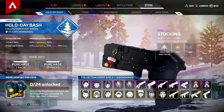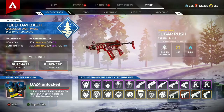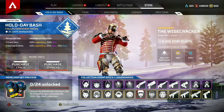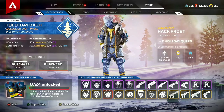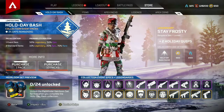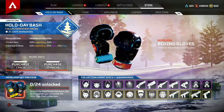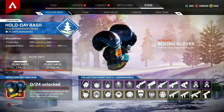In the Holiday Store we do see some exciting things like the Pathfinder Boxing Gloves Heirloom. Now we knew this was coming, but it's really nice to see it actually in the game. Just like other Collection Day events, we will need to unlock all 24 items — 12 of which are going to be epic and the other 12 will be legendary. So after getting all items, we will have free access to the Heirloom set for Pathfinder, unlocking those gloves for yourself.